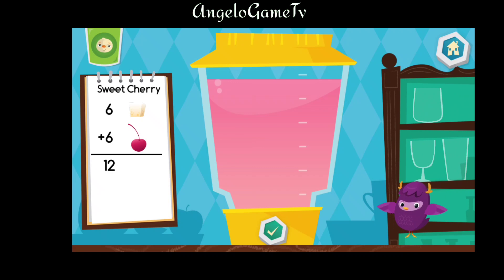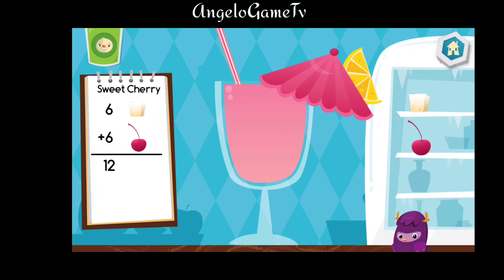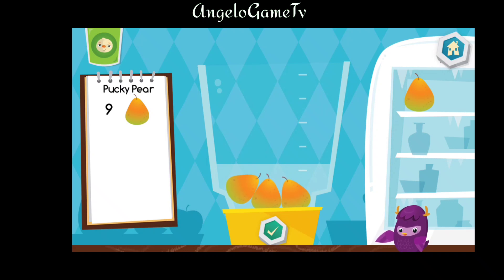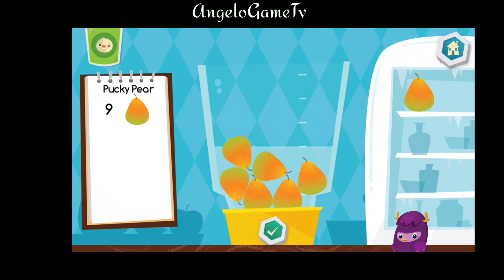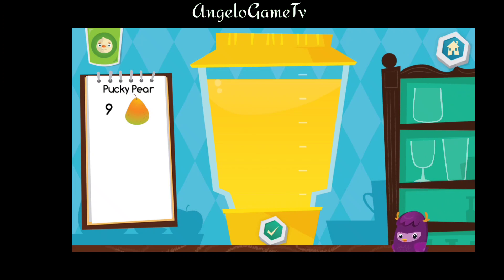Delicious! Choose a cup. Now let's make a Pucky Pear. That looks tasty. Choose a cup.